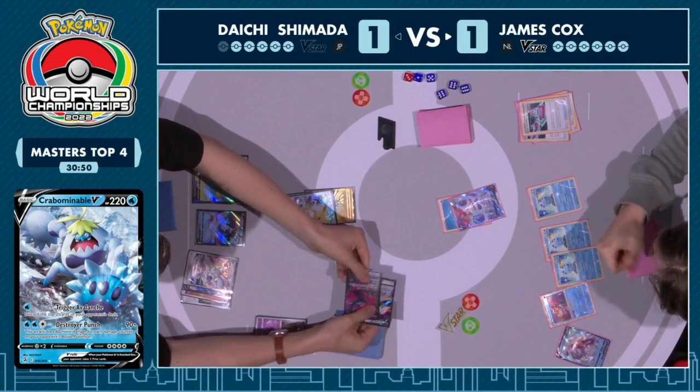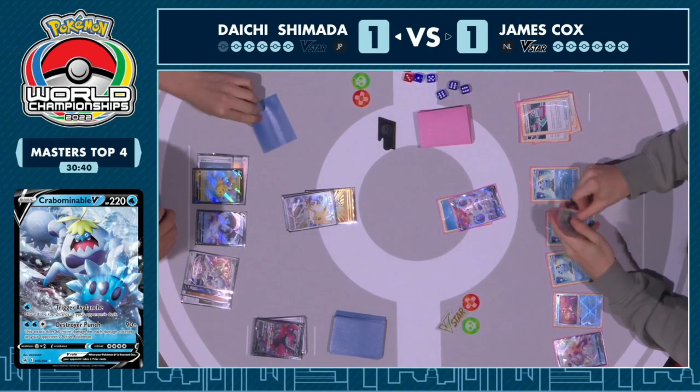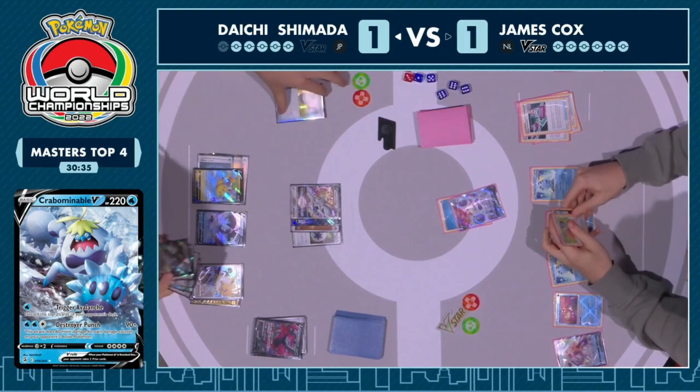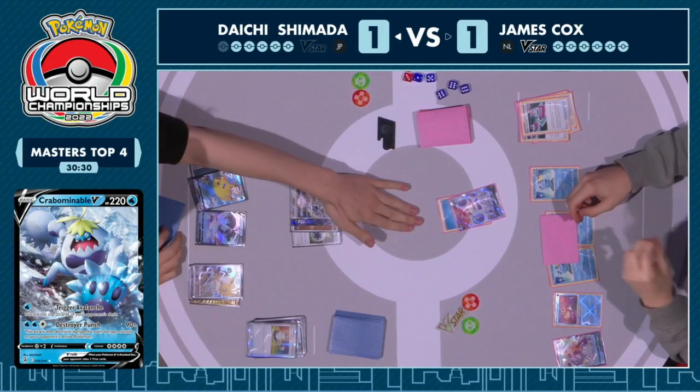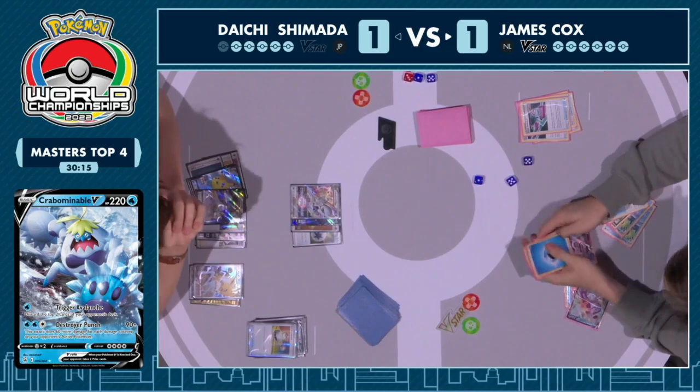Starting to see the Trigger Avalanche potentially — milling the top two cards of the deck. Just two Pokemon that aren't going to be played down at any point in this matchup. With the Krabominable, we saw this in game one — this is the hail mary, the final option when locked down with Thunderous Awakening. But Daichi has the one-off Switch, brings the Arceus V-Star right back into the active, evolves into the Flying Pikachu V-Max, and takes the 200 damage onto the Krabominable. Gets even more energy acceleration, spreads it around, puts some onto the Jolteon — and that's it. James concedes.